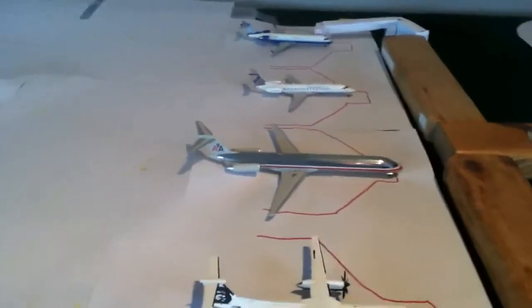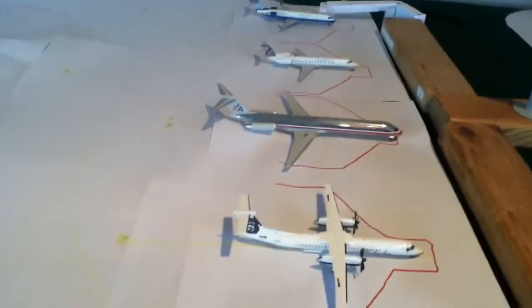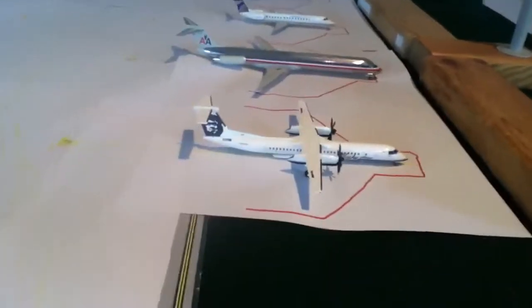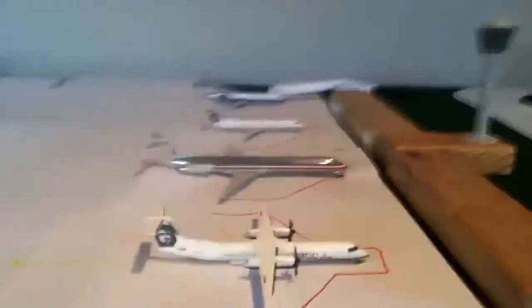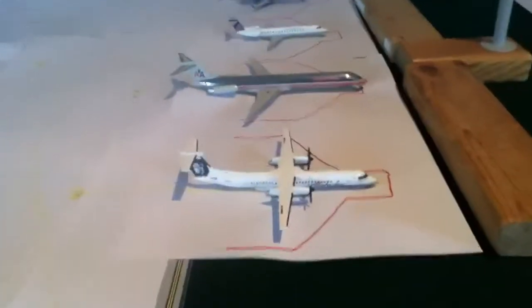There's an American MD-83 at gate 9 that'll be going to Dallas Fort Worth soon, and an Alaska Horizon Dash-8 Q400 going to Portland.